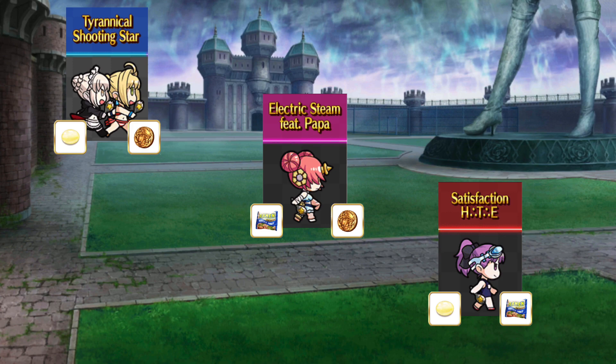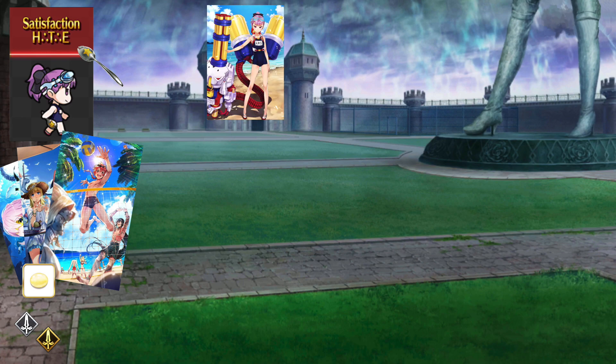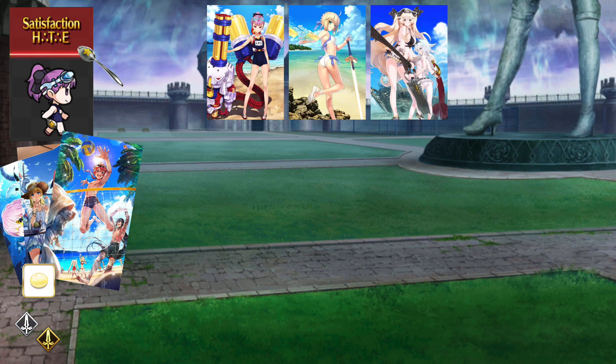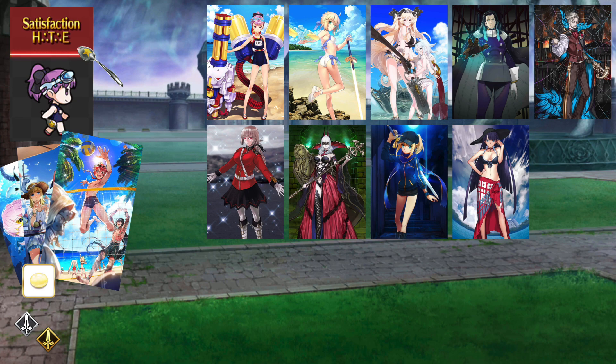That is, until round 4, where Team Satisfaction becomes the best place to farm candy alone. The enemies here are all Sabers, so bring archers like Summer Helena, Summer Altria, Summer Anne and Mary, Tesla, and the Archer of Shinjuku. The final wave features a Saber version of a Soul Eater and Mordred. If you don't have enough archers, try Nightingale, Carmilla, MHX, and Martha.